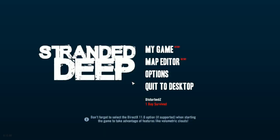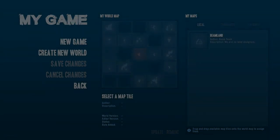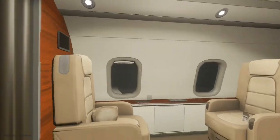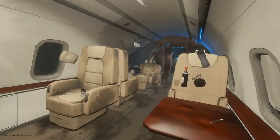Welcome back survivors, DisturbedZ here and today we are playing some Stranded Deep. Let's go ahead and get into it. I've played this game in the past but it's been a long long time. We're on a plane just like before - it's not letting us move, and there we go, we're going down. I think we just went in tail first.